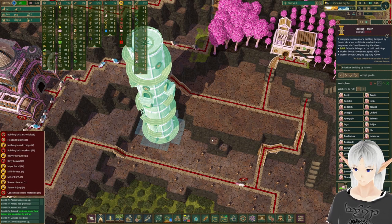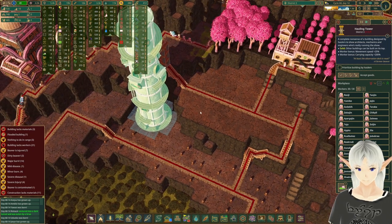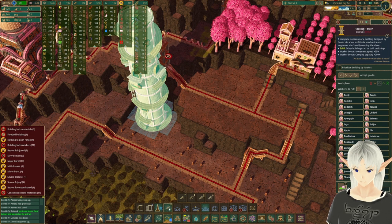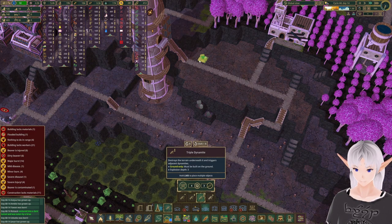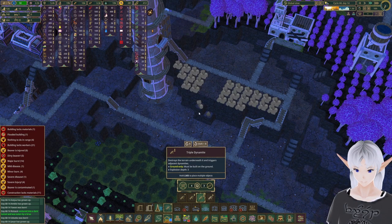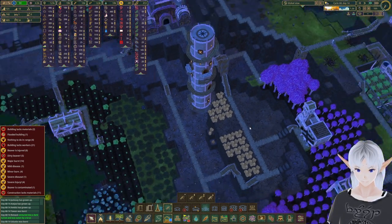I want to get another hauling tower over here so I can get rid of some of those fake hauling towers on the other side of the map, but I'm going to need to knock down some of this area first. So we're going to put some dynamite in here. It would probably be better if we use the right size dynamite — ones, twos, and then threes — and we'll let them work on that. It's going to take a while to get that much dynamite in one small area.